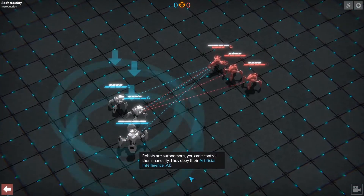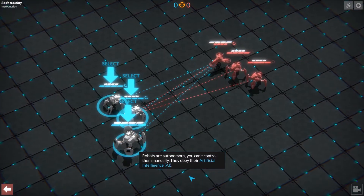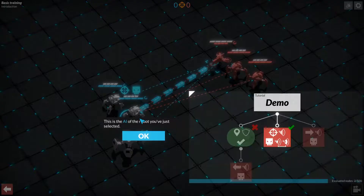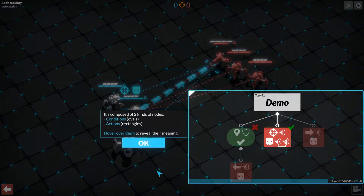Robots are autonomous. You can't control them manually — they obey their artificial intelligence. This is the AI of the robot you just selected, and this is where we got to when I realized I messed up the recording. It's composed of two kinds of nodes: conditions and actions. Hover over them to reveal their meaning.